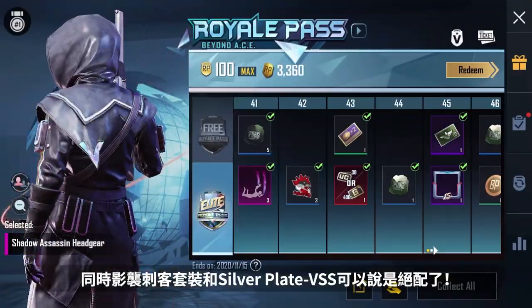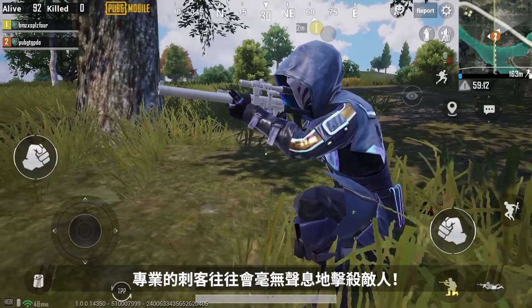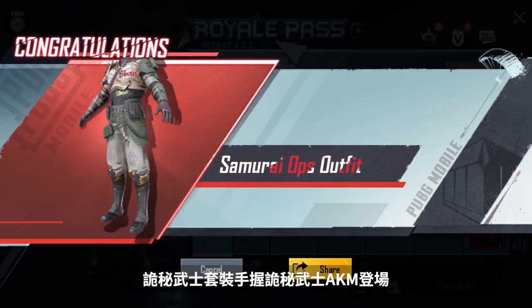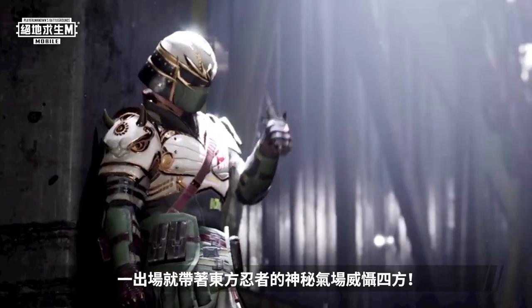Also, check out the Shadow Assassin and Silver Plague VSS. A professional killer can drop enemies without a sound. The level 100 Mythic Samurai Ops enter the field with an AKM. Show your enemies the power of the East.